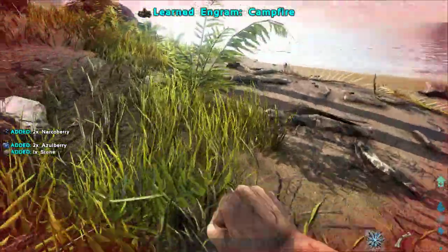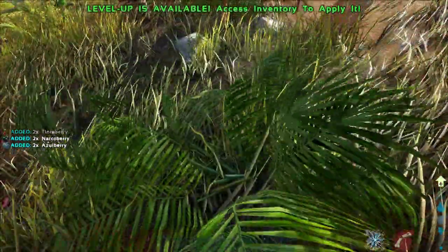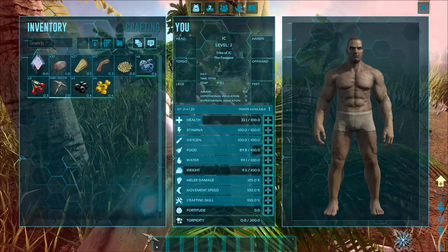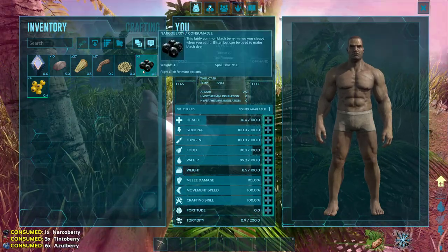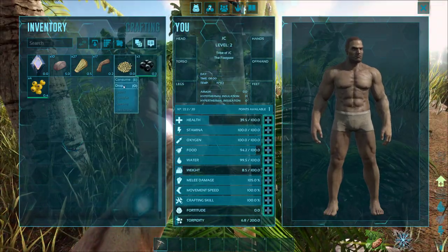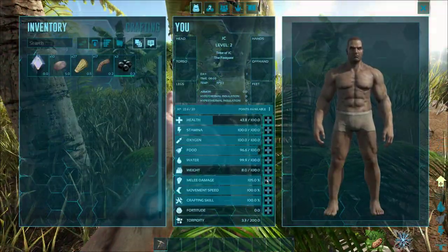We'll just go ahead and keep getting some more berries and fiber and just keep loading up on materials. It looks like we leveled up again. We'll grab some more of this stuff as we go through, then pull up our inventory menu. Our pickaxes are done, but our health is really low. We need to eat some food to try to get that back up. Oh, not those — those are knockaberries. Those things will put you to sleep.